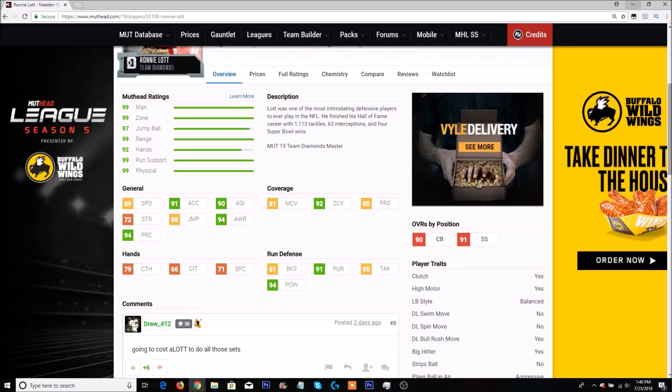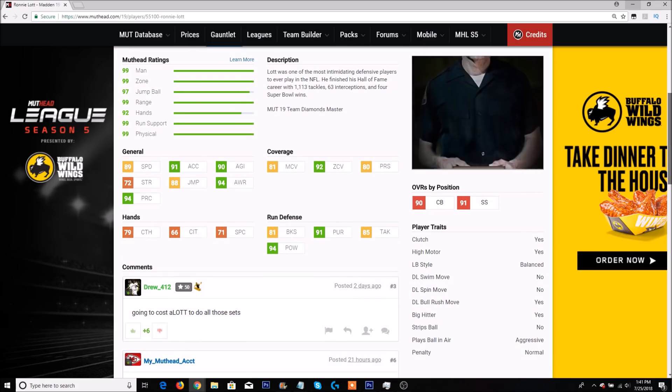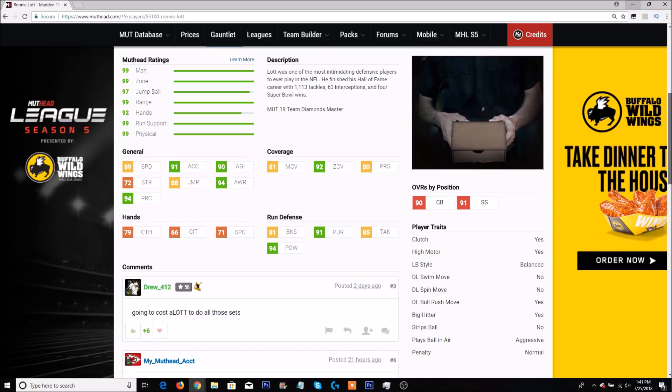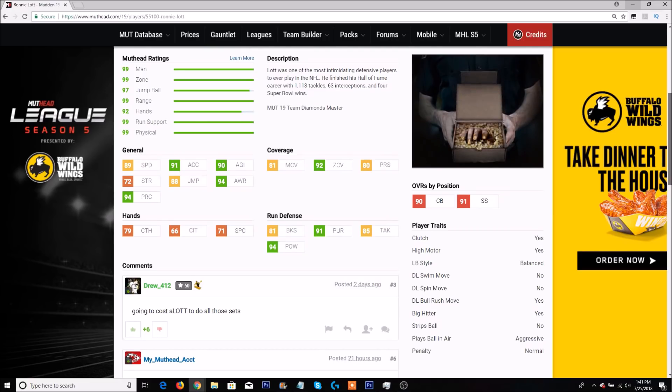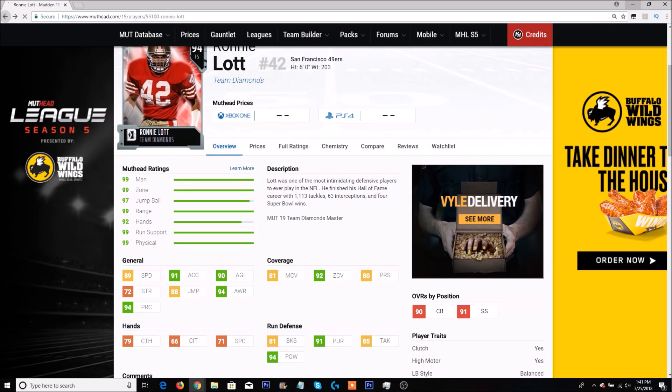Ronnie Lott has 89 speed, 91 acceleration, 92 zone with 81 block shed, and a 94 hit power. He is clutch, has high motor, big hitter is yes, strip ball is no, but he does play the ball in the air aggressive and also has a defensive line bull rush move. Overall, just a very solid card with 79 catching.